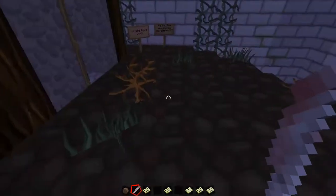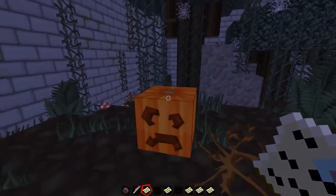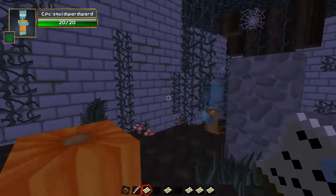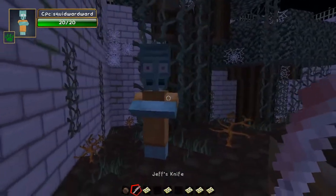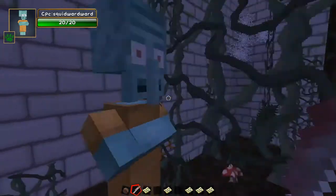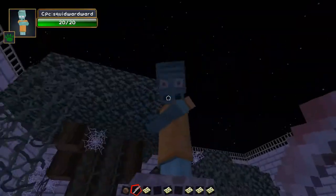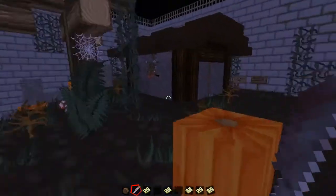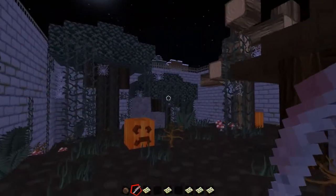Let's move on to Squidward. Here's Squidward - there's no clarinet, just saying, there's no clarinet. But he's got 20 hearts. The thing is, when you right click Squidward he goes a little bit mad - let's see that - he goes mad and he kills himself. That's the way Squidward works.